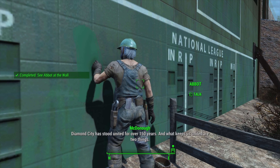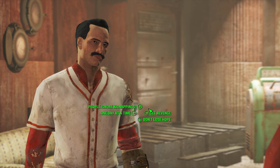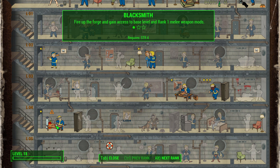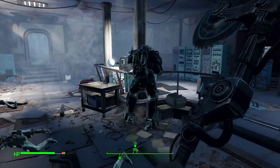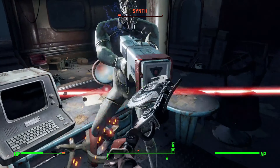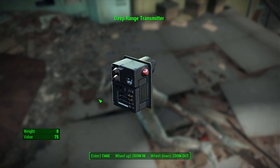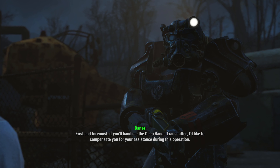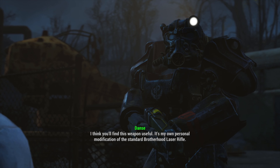Our journey takes us to Diamond City where we go to the hardware shop outside, take care of things, get some green paint, and speak to Piper outside the city gate. Thanks to Piper the Diamond City gate opens, and we meet Abbott at the wall to paint it green. We do Piper's interview for some experience, level up, and decide to take Blacksmith rank 1. We then accompany Paladin Danse to the ArcJet Systems facility and let Danse do most of the killing since we're fragile.